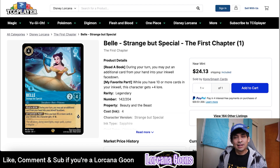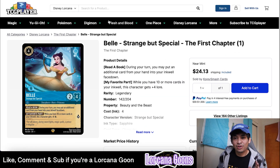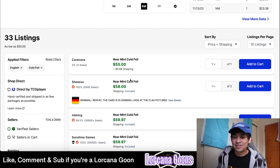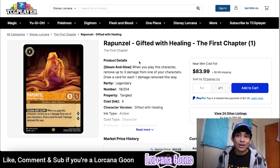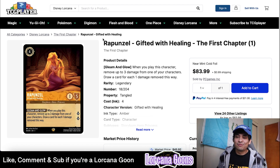Belle Strange Spell was a $30 legendary and fell to $23-25 — all these legendaries are now in the $25 range or dipping below. The cold foil Belle has been holding its value; it's still about $60 from MK ETCG as the lowest verified seller. Legendary Rapunzel foil is as low as $83, cheaper than the $100-110 people were paying before. Rapunzel is just as good going into Chapter Two, and I just need one more non-foil Rapunzel to finish my playset — some legendaries are still really hard to find.